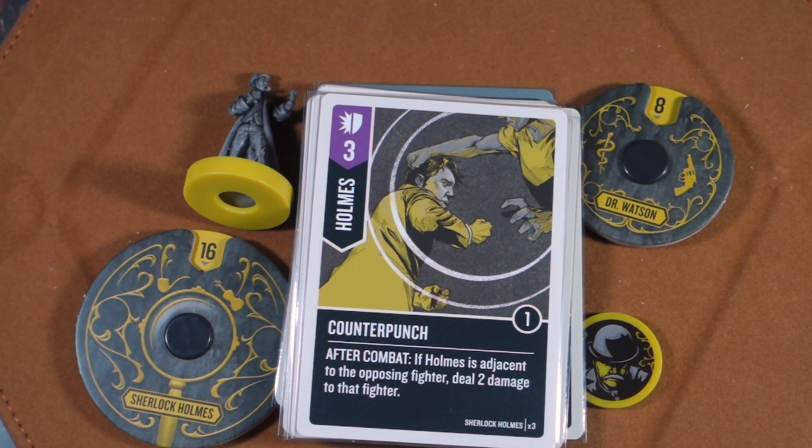Talk about amazing — here comes Counter Punch. After combat, if Holmes is adjacent to the opposing fighter, deal two damage to that fighter. Whether you're attacking or blocking, you're still hitting them for additional damage.